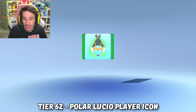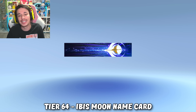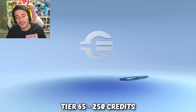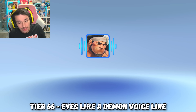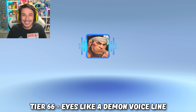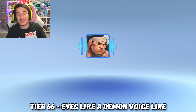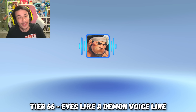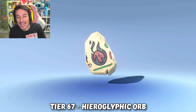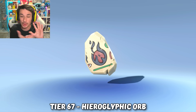At tier 62 we get a Polar Lucio player icon. At tier 63 we get the Anubis Reaper spray. At tier 64 we get Illari's name card. Tier 65 is another 250 Overwatch 1 credits. Then at tier 66 we get a Mauga voice line — it's in his native language. I'm gonna guess it says 'eyes like a demon' because that's the title of the voice line.